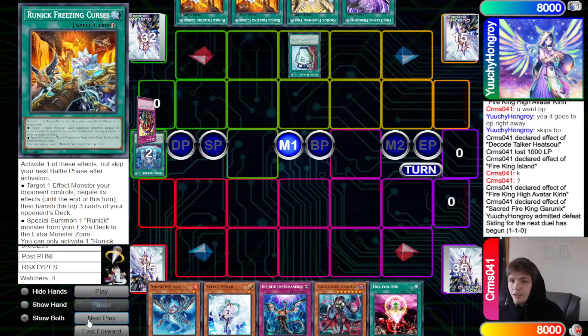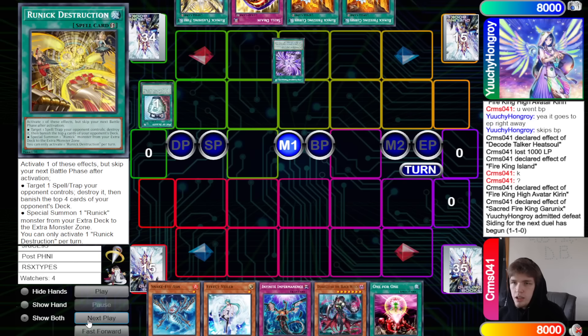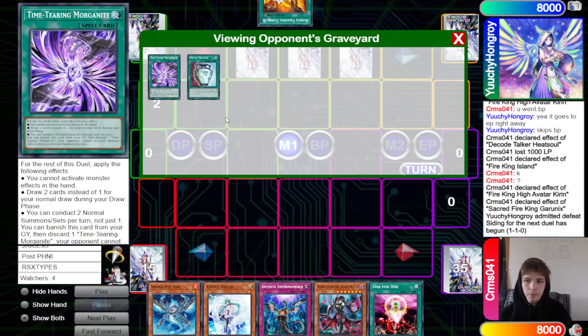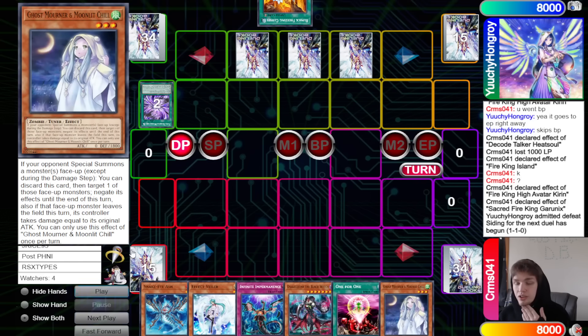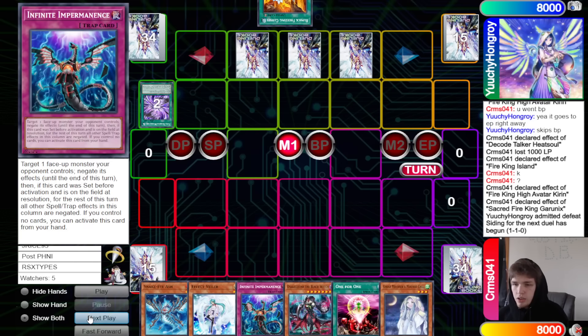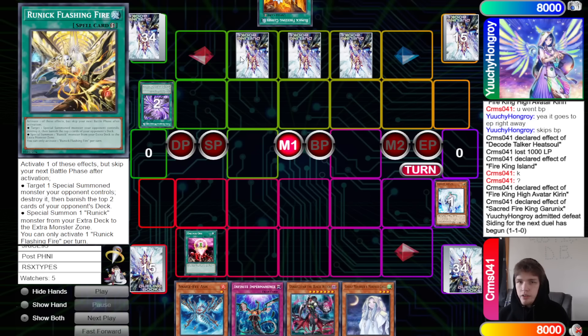Main Phase: Duality — look at the top three, hit Skill Drain, put the rest back. Then activate Time Tearing, pretty much just telling the opponent: if you're not pushing through this turn, I'll probably end up winning. Set Flashing, Skill Drain, Freezing, pass. They draw Moonlit Chill — they had infinite ways to stop Hugin but the opponent was not trying to go for that and just get hit with Imperm. Obviously they couldn't go for it that turn anyway because of Duality.